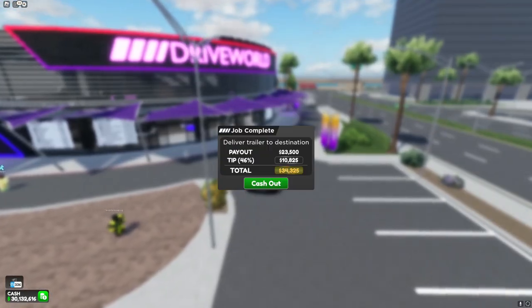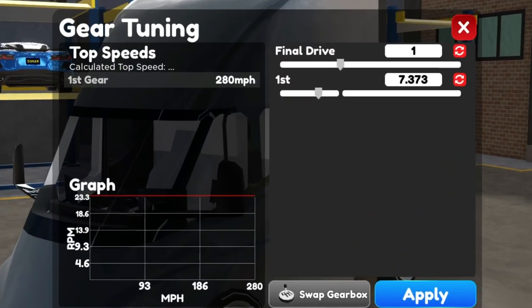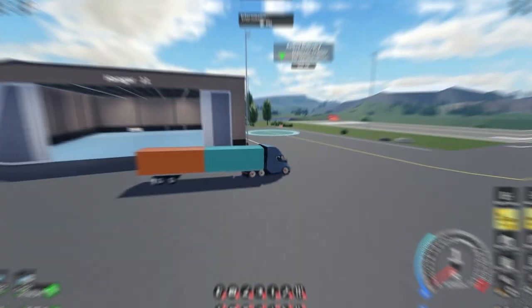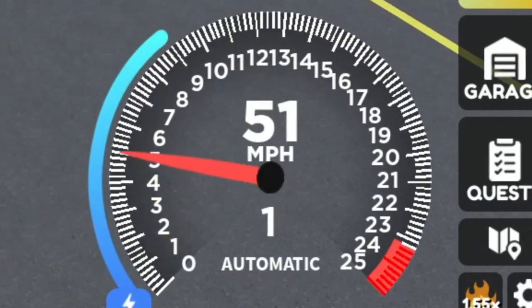There we are with a closer delivery, so it's not going to be giving us as much money. Now for the fastest way to complete these trailer deliveries — what you want to do is keep the stock gearbox, and just move the first gear a little bit further back. Once you have a trailer and you're driving, and you spam F, the car will for some reason start to speed up.